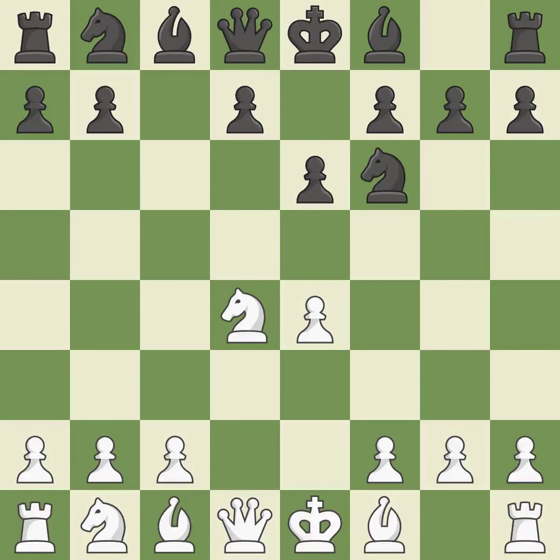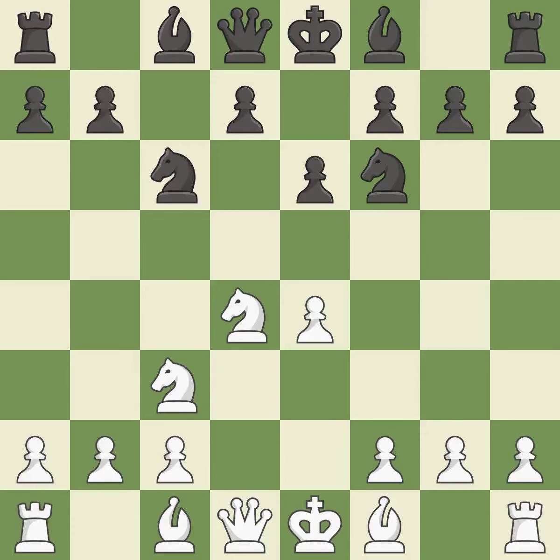Nxd4 recaptures the pawn and activates the knight in return for having one central pawn versus black's two central pawns. Nf6 advances the knight and engages in an attack on the exposed e4 pawn. Nc3 protects the e4 pawn and puts pressure on the d5 square. Nc6 develops the knight toward the center, attacks the knight on d4, and controls the e5 square. Nxc6 captures the knight on c6, and after black recaptures, white may play e5 to gain space.